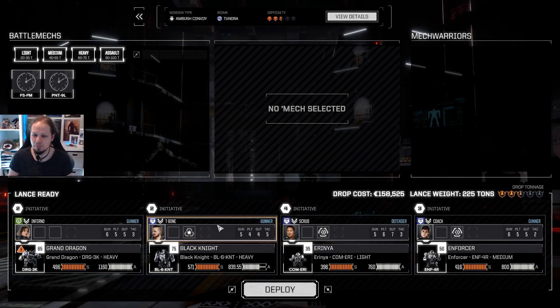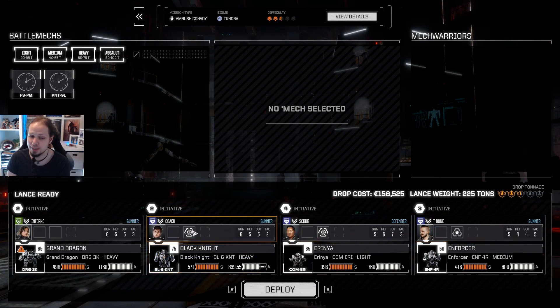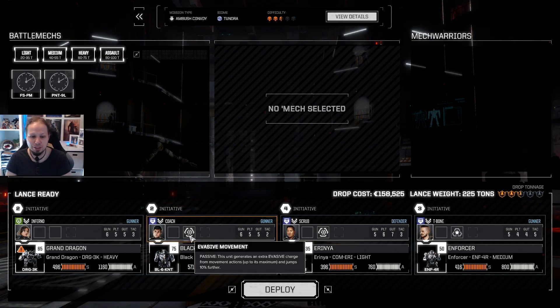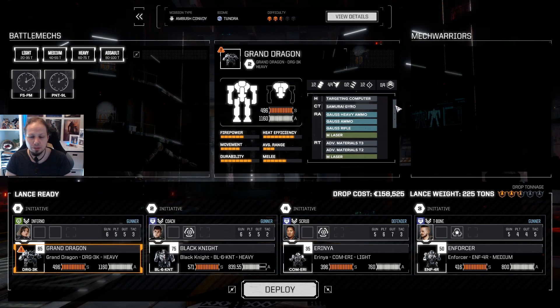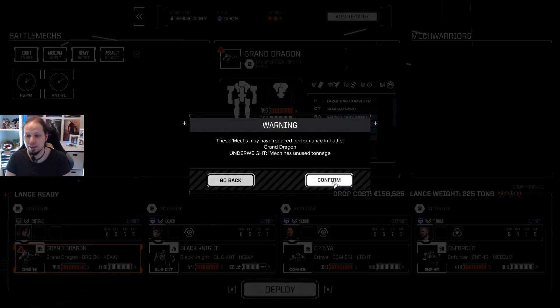Now that I think about it, we want Coach on the Black Knight because he has evasive move. The Black Knight is one of my front liners — it needs to be on the front, and having evasive move giving us better jumps is very important. The extra evasive charge is good too. What's wrong with the Dragon? Oh yeah, I think I'm missing a small laser there. Anyway — deploy. It doesn't matter that much.